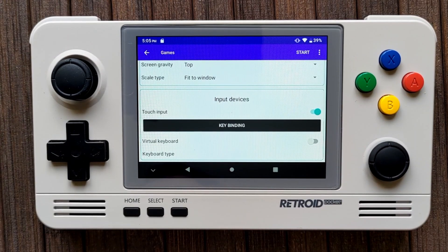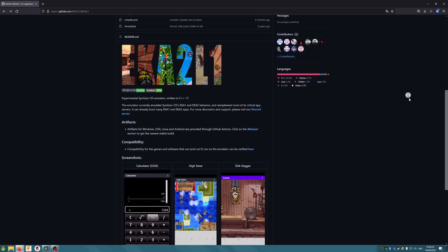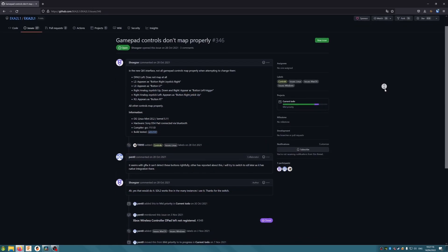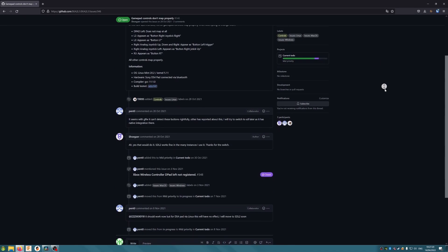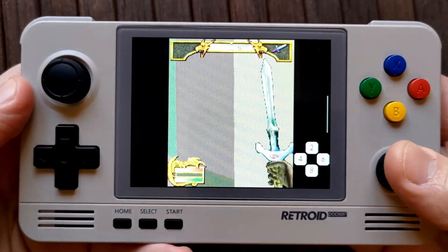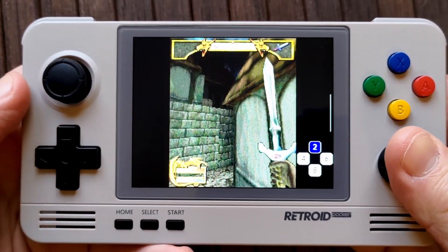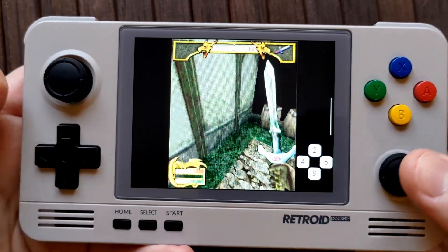Now it's probably a good time to talk about controls. In version 1.0.0.8 of the EKA2L1 app, the input mapping is a little bugged for the Retroid and other controllers. The main two issues are that the left stick and the dpad are mapped as the same input, and that the right stick is not mappable at all. For N-Gage 2.0 this isn't too much of an issue, but it makes original N-Gage games more difficult to set up. Thankfully, the Retroid gives us a neat solution to this problem. The bug is logged and marked as a critical one, so hopefully it'll be fixed very soon.